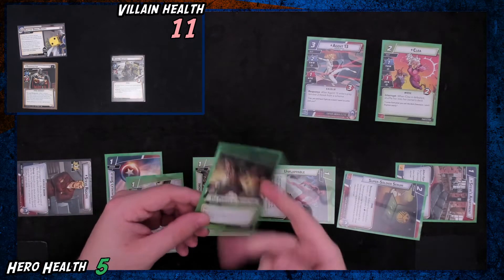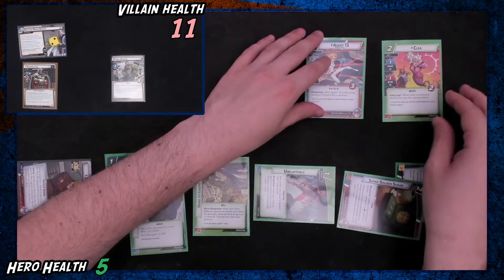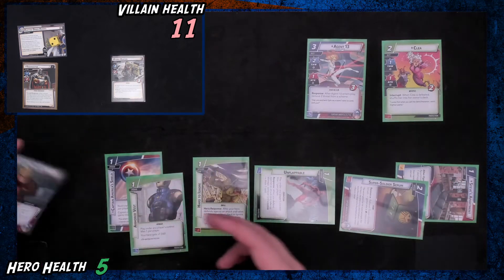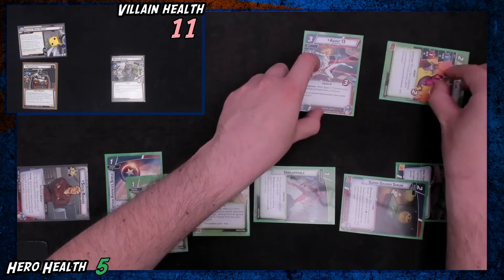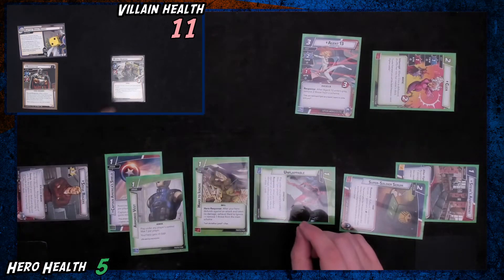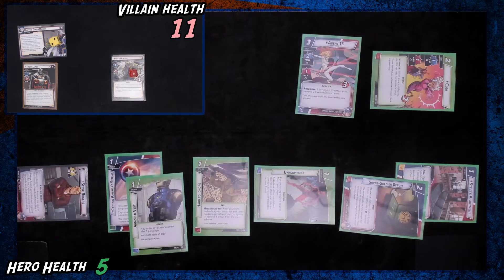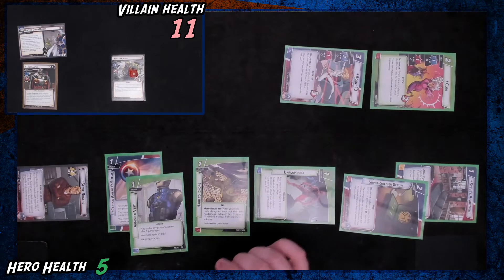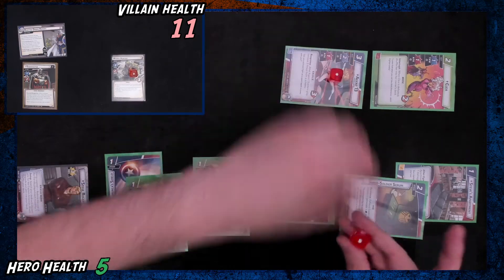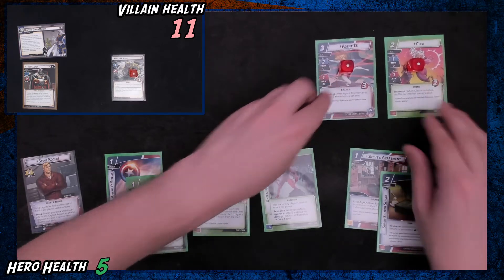We're going to exhaust this Super Soldier Serum to play Hard to Ignore. Actually, I'm going to keep this Power of Protection — it can play two for a card, which can be really nice. We can poke this guy for one, and then scheme for two to clean that up. Then everybody stands up. We're hoping to see an Iron Fist in this next hand.